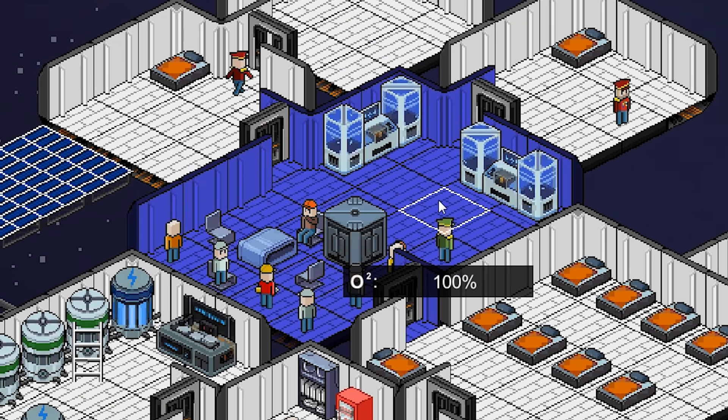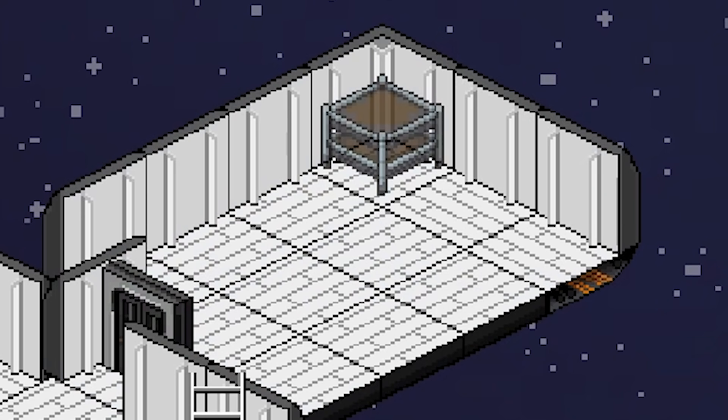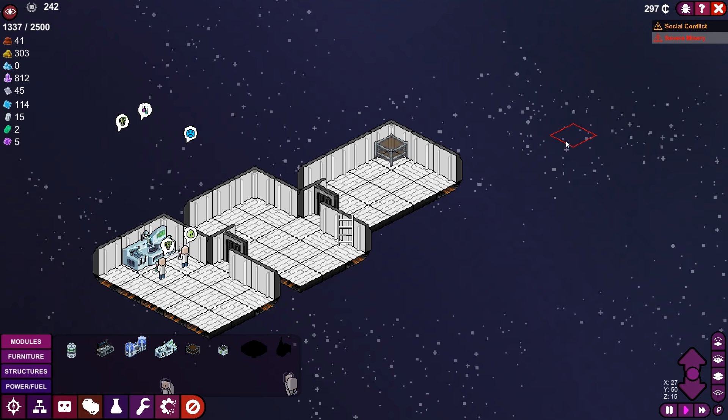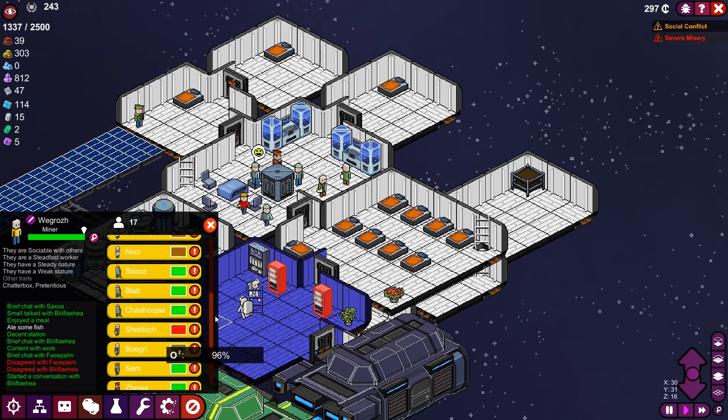We're outgrowing this space. Directly above, I'm going to make another level. Hangout spot number two. I'm putting down planting bay number one here, so at least the botanist, once it's built, will have something to do. All right, who's got that extreme misery?